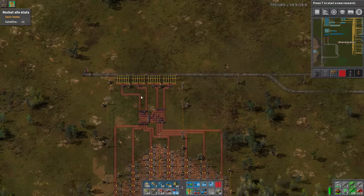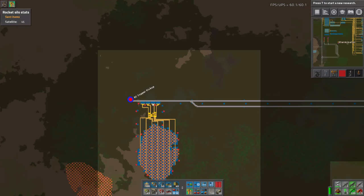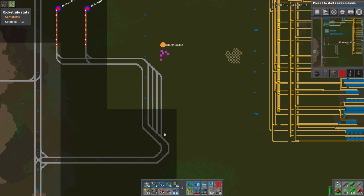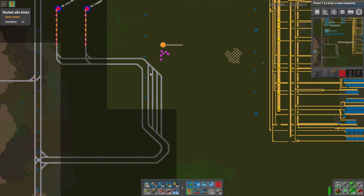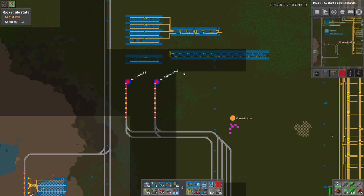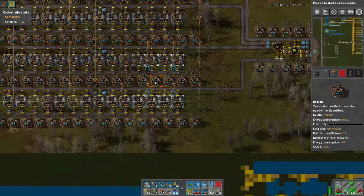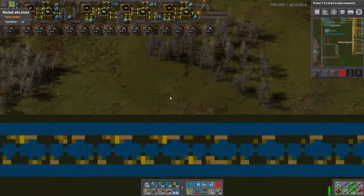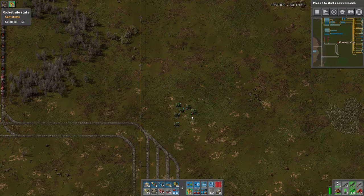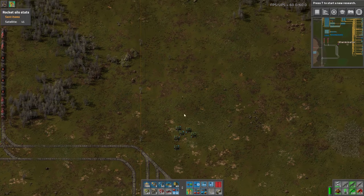So we set up this copper outpost here with the train picking up from here, going into a wonky little stacker, and then we have an iron drop and a copper drop. I've not set up an iron outpost yet, but we did finish most of these builds. I want to show you the red circuit build, but today we're actually going to work on oil.